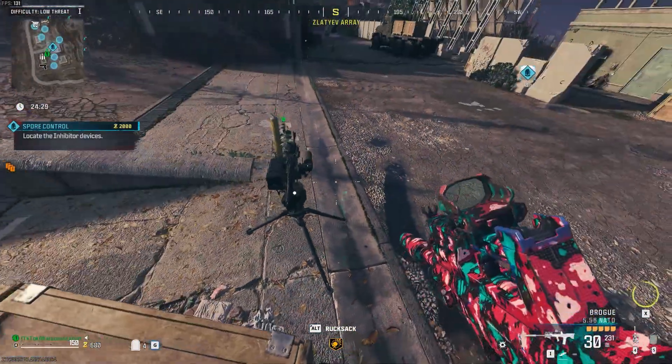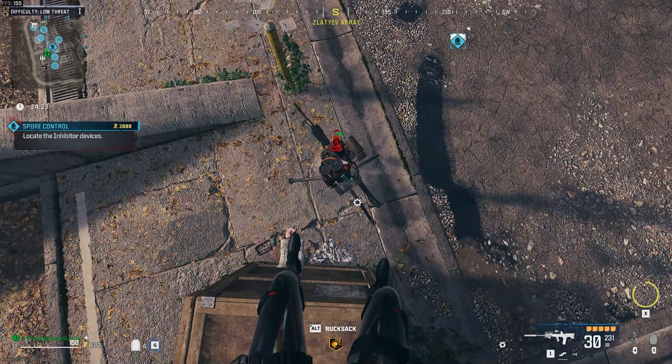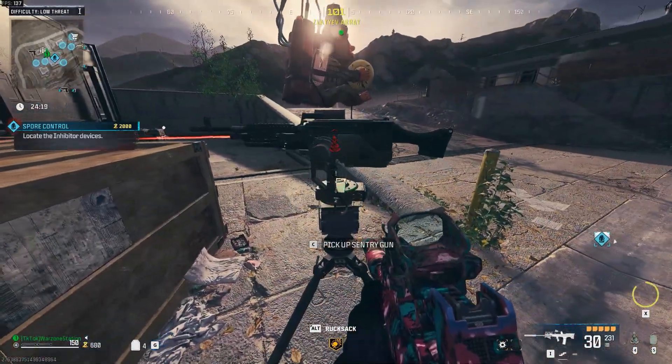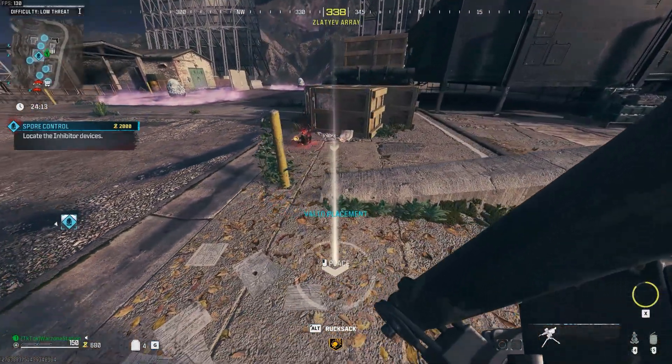Once you have them both, place the sentry gun down, jump on top, and throw your monkey bomb on top of the sentry gun. This time, however, the second that monkey bomb touches the sentry gun, count to 6 and then pick up the sentry gun. This will make the monkey bomb drop to the ground, and if timed correctly, when it blows up, it will permanently stay there.